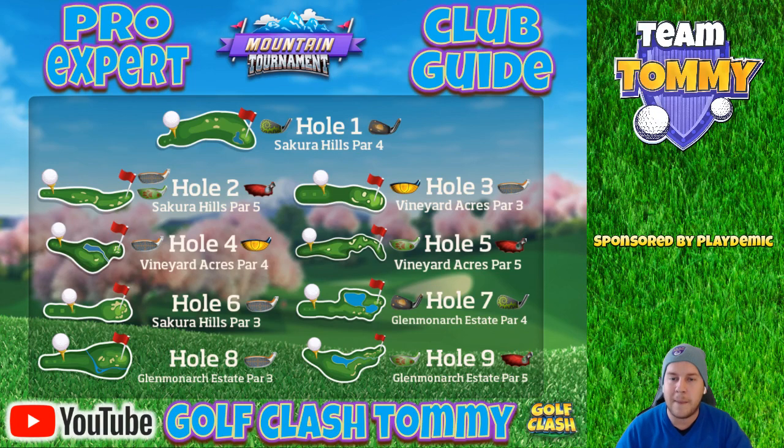Hole number three: Guardian or Sniper — personal preference. I'll go with the Sniper for better ball guide accuracy, but the Guardian is also good, especially if you have a lower-level Sniper. If you have a Sniper at level six or seven and a Guardian at level three or four, you might choose the Guardian. The club level will decide that significantly.